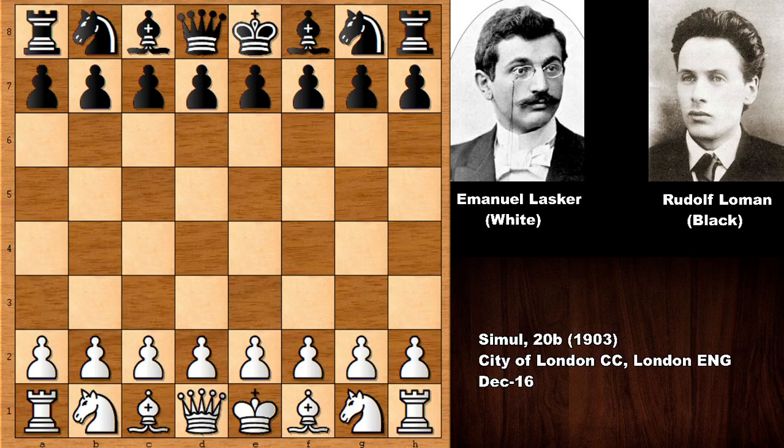In this chess game we have Emmanuel Lasker with the white pieces and his opponent was Rudolf Loman. This was from a 20-board chess simul in 1903 at the London Chess Club. Loman was not an amateur — he was a professional chess player who played chess for money, and he became the second official chess champion of the Netherlands.